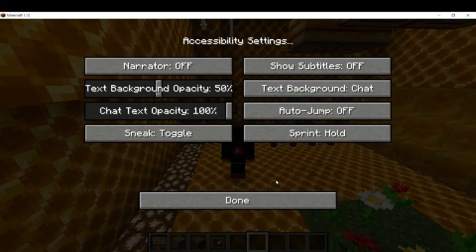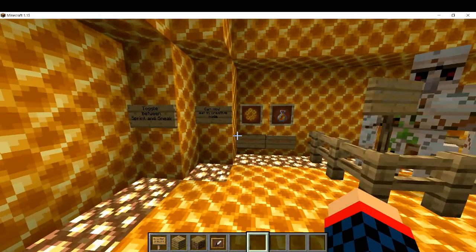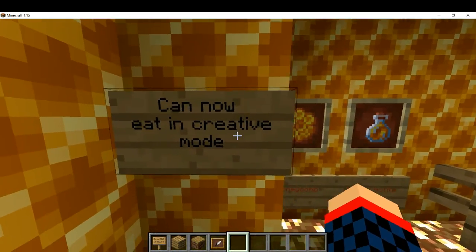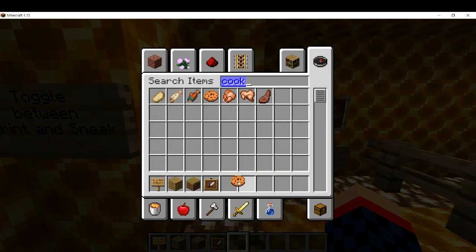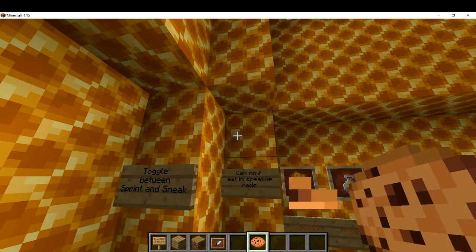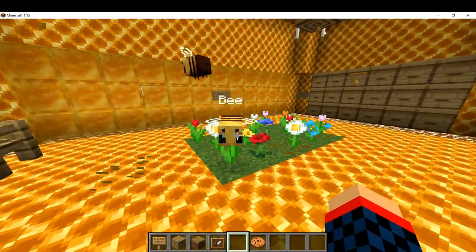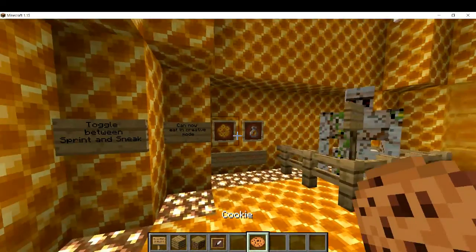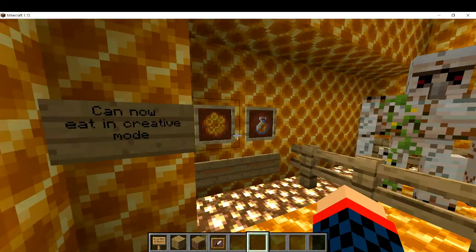I'll change that back — it's not useful for me. But there's also a new feature: you can now eat in Creative mode. I just grabbed a cookie. It's very nice that you can eat in Creative mode — I'm not sure if that's a bug fix or a miscellaneous addition.